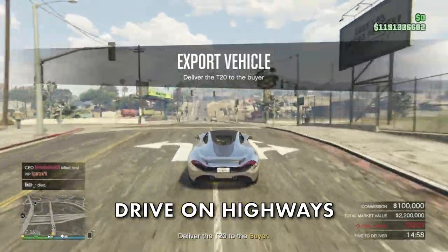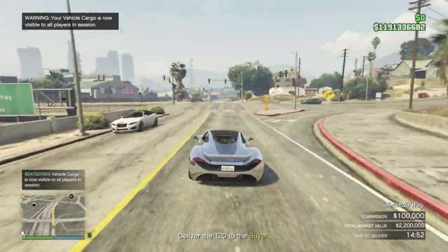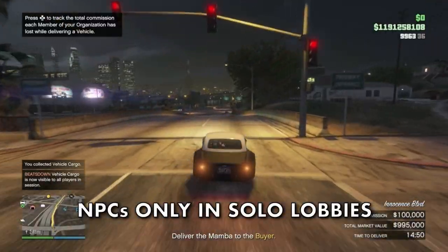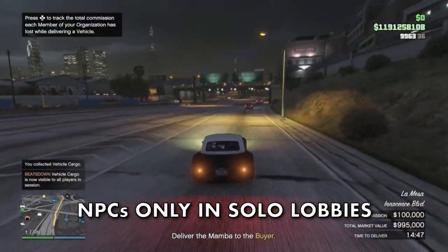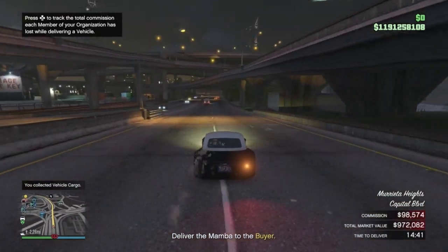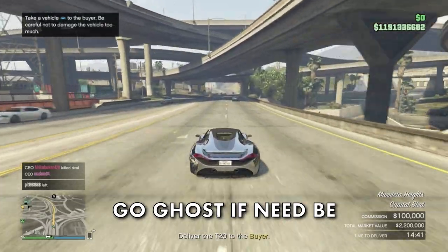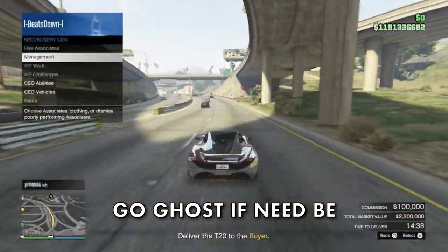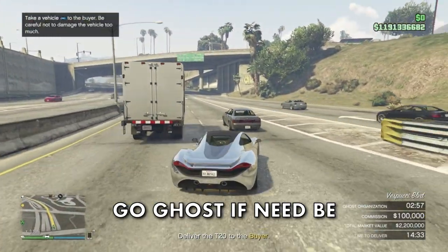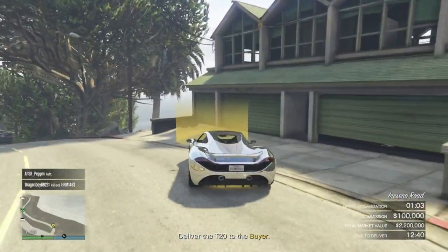Stick to the highways as you have less chance of hitting traffic or obstacles, which will cost you money. If you have more than a few players in your lobby, the attacking NPCs won't spawn during sell missions — they only appear if you are on your own. As you are registered as a CEO, you can activate Ghost Organization if you think you're about to be griefed, though in most cases this isn't necessary as delivery missions are usually quick.